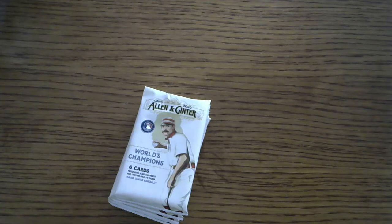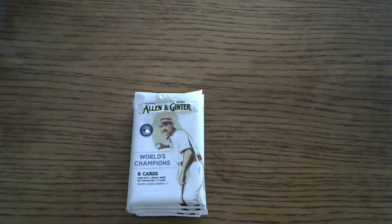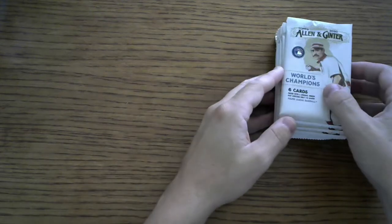I do like the design and the concept of Allen and Ginter. I do wish the packs and boxes were a little bit cheaper, because the flagship rookie cards don't hold the same value as flagship and Chrome do, and yet the boxes cost just the same amount of money. Of course, no one at Topps headquarters is paying attention to what I think, so the cost will stay the same. Much like Archives, Fire, Stadium Club, and all the other sets that are not Bowman, flagship, or Chrome, I kind of open a little bit and then back off. That said, you're always just one pack away from greatness — so let's pull some fire.